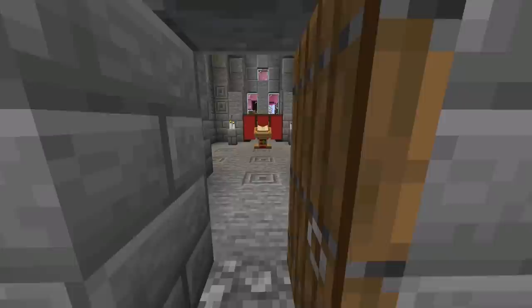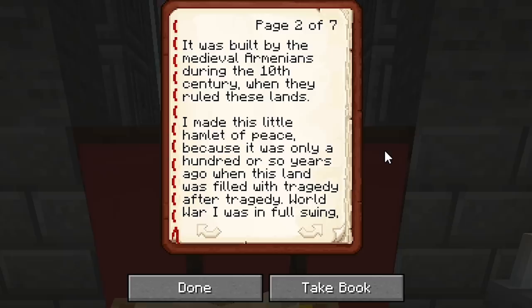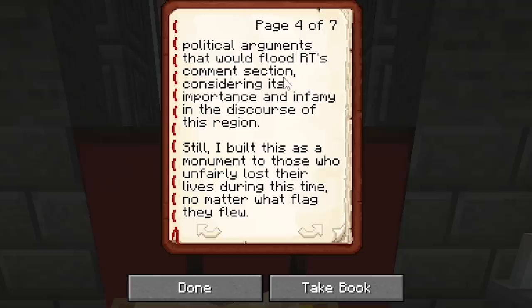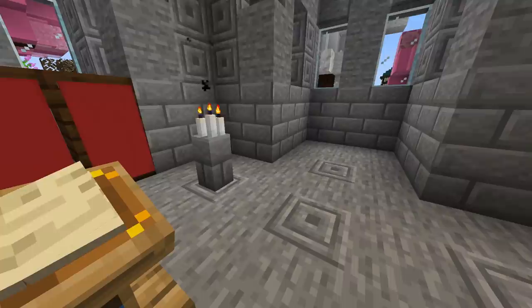Cathedral of the Holy Cross. Contrary to its grand sound and name, it's a cute little church on the island of Akdamar in eastern Anatolia, Turkey. It was built by the medieval Armenians during the 10th century when they ruled these lands. It made this little hamlet of peace, because it was only 100 or so years ago when this land was filled with tragedy after tragedy. A strong current of nationalism swept up a huge portion of the world at large, tensions rose until war broke out. I'd like to speak to the history of this subject as much as I'd love to, especially considering the political arguments that would soon flood the comments section and its importance and infamy in the discourse of this region. Still, I built this as a monument to those who unfairly lost their lives during this time, no matter what flag they flew. The world — the real one, not this meme land — is certainly difficult, and at many times it can feel heavy on our conscience.